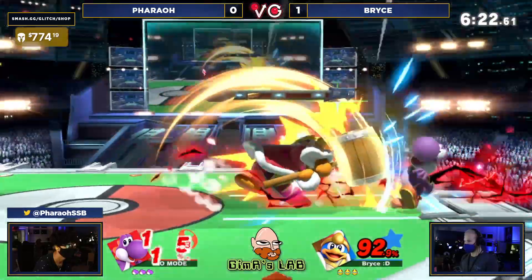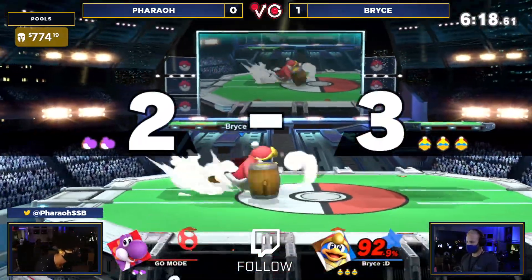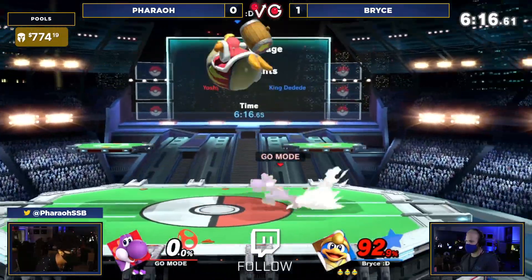The scramble — he actually read that air dodge in, but that time finally catching a reverse hit up smash. It worked — looked for it every other time, and now Bryce is already off to a lead.